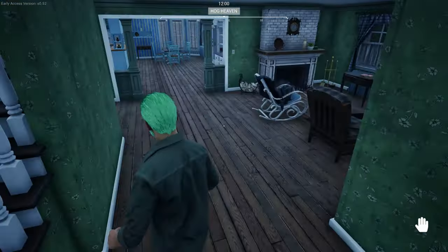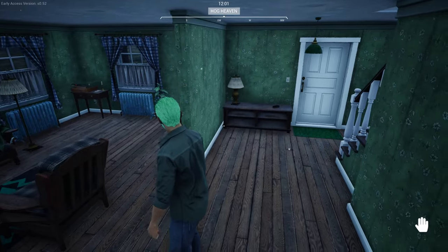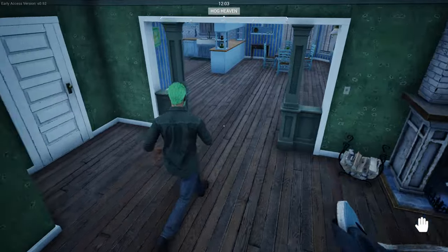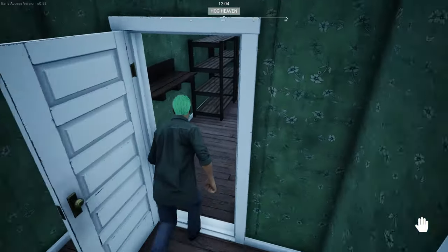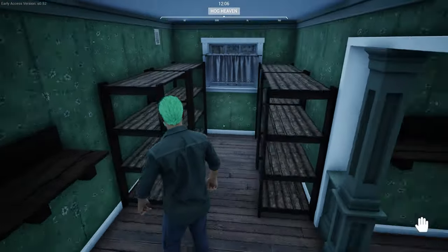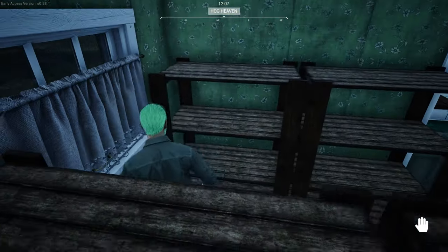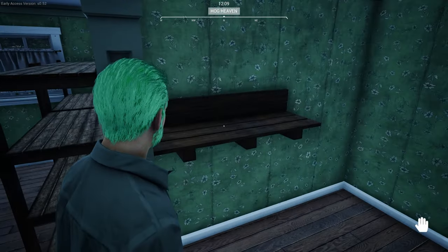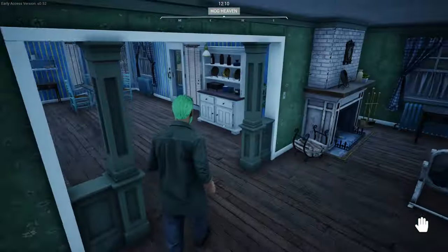Yep, this is the same house we built at the end of the April update. The good thing about this house — unless they took it out — nope, it's still here. This will be the drying rack for the link sausages, and this will be the place for the cheese to ferment and turn into moldy cheese.